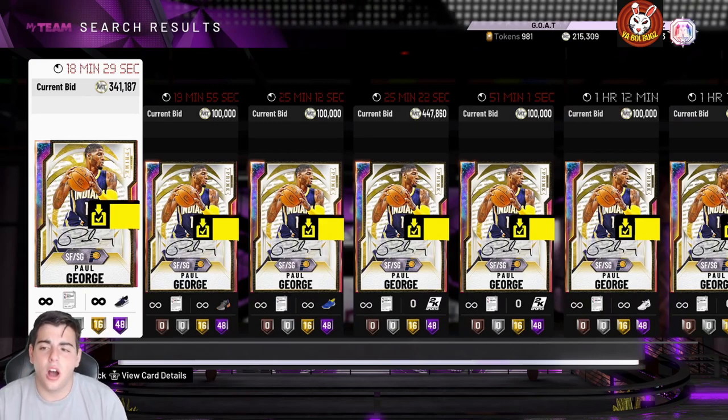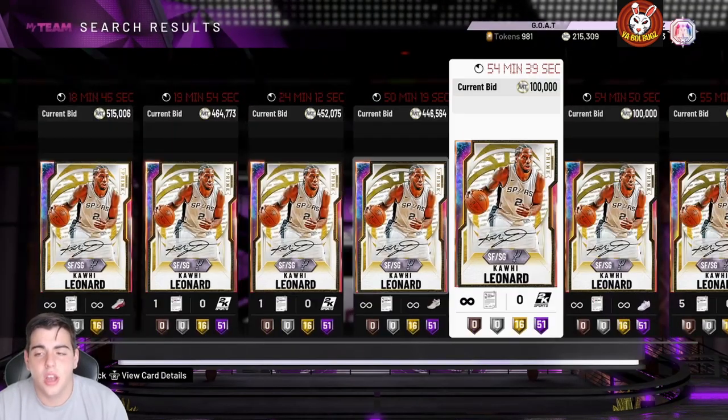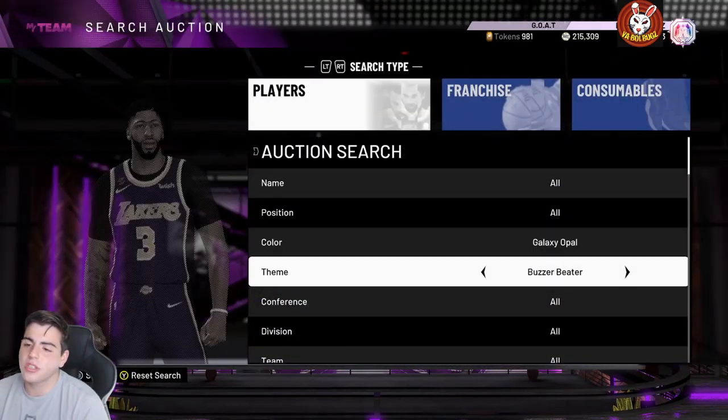If I were you, it looks like it's a very good time to invest in prime players because I think their prices will rise. Paul George was going for around 650 today, so I just want to start off the video with that. Let's get into snipe filter number one.